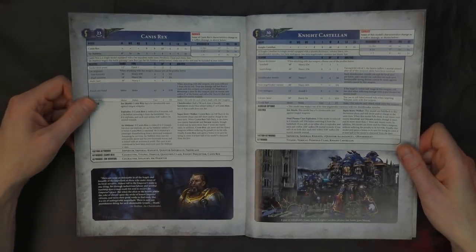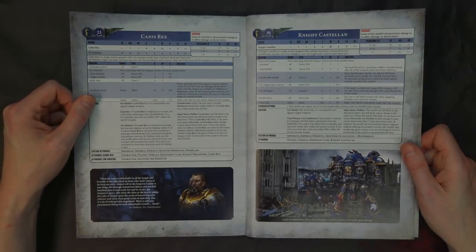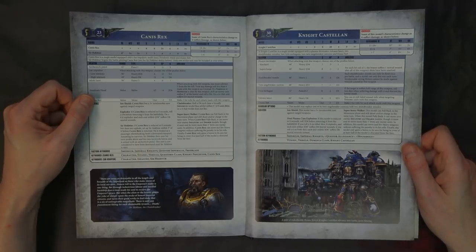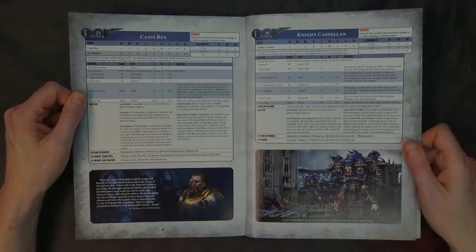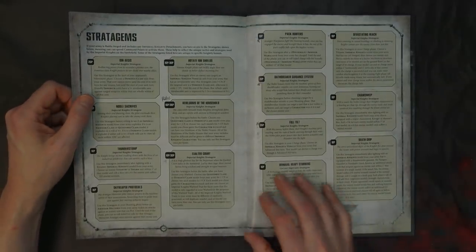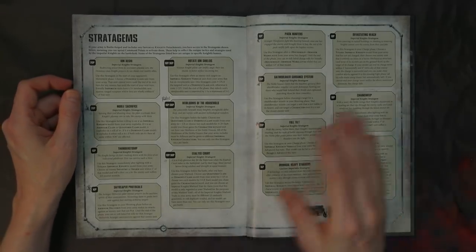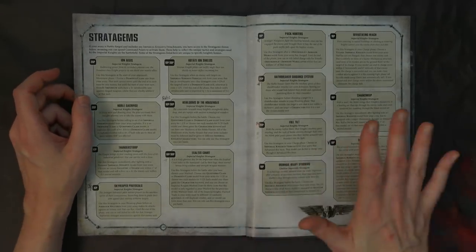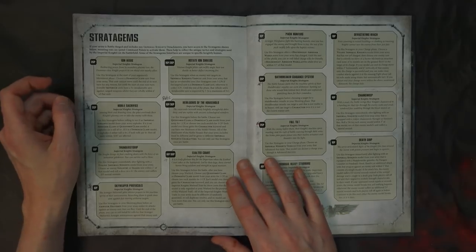The shield breaker missile is incredibly powerful in and of itself — it takes its name from the Vindicare Assassin's special round which also negates invulnerable saves. It's a 48-inch range weapon: Heavy 1, Strength 10, AP -4, D6 damage. Invulnerable saves cannot be made against wounds caused by this weapon. It's restricted to firing one per battle unless you reload it with a terrain piece — which takes up a separate detachment and probably isn't worth taking competitively.